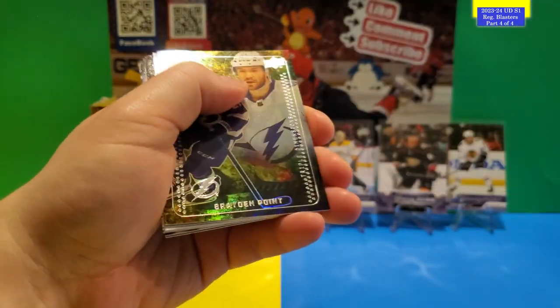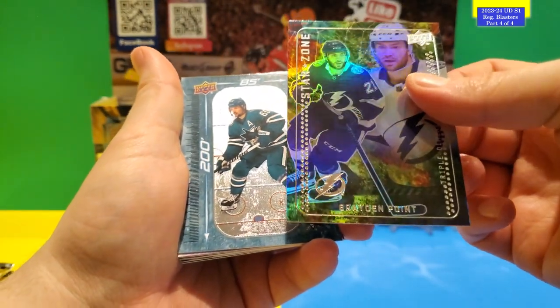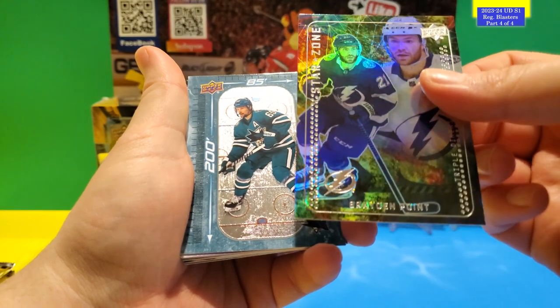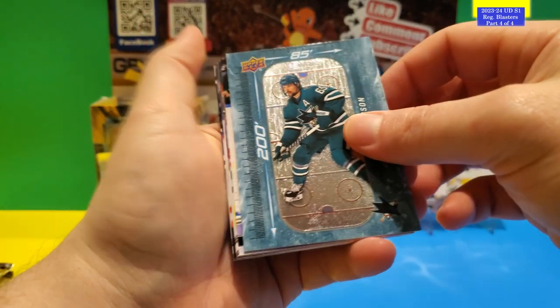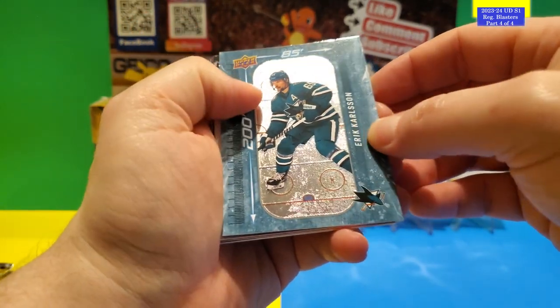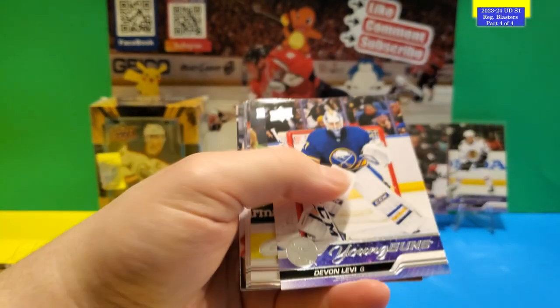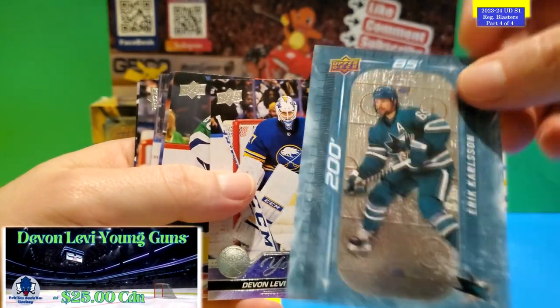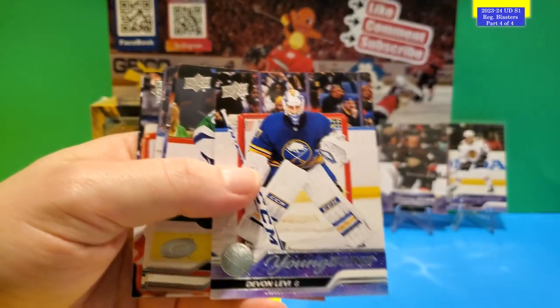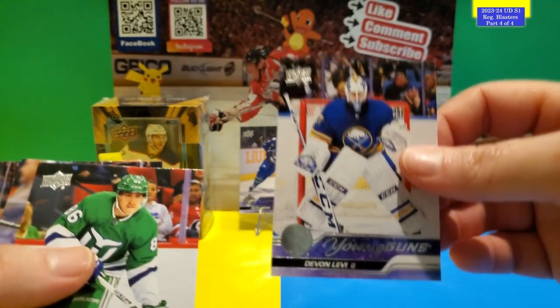So this is a Braden Point. Star Zone, 200x85 of Eric Carlson — here's the front and the back. Devon Levi — Devon Levi is a pretty good prospect. There's the front and back of that card. Devon Levi — I think it's Levi. Rest is base. That was a pretty good card — one of the top Young Guns you'd want in this series, along with Luke Hughes and Matthew Nines.